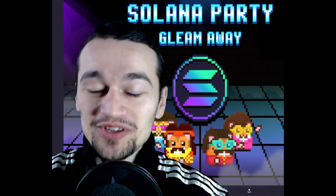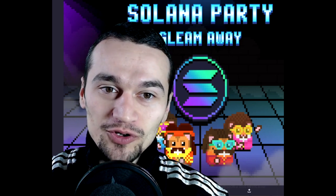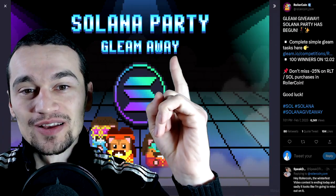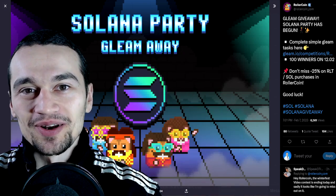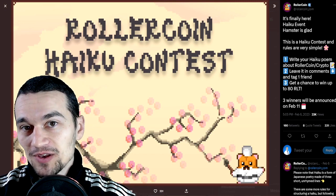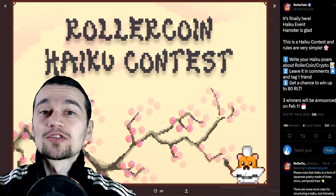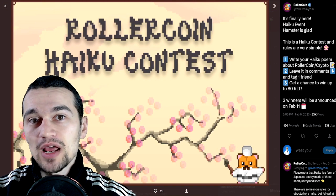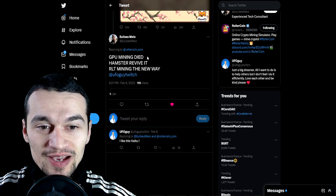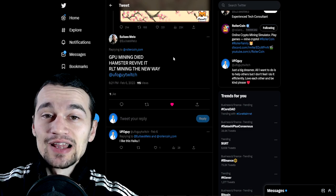If you stayed this far in the video, click the like button and subscribe if you're new, because I'm gonna reveal this Solana party secret. There is a Solana Gleam giveaway that you can join on Twitter — and this is not everything. Rollercoin is also hosting a haiku contest and someone is gonna win 80 RLT. I'm gonna read you the one I personally like the most. It's by Elisa Smelo, the messenger in my comment section. He said: 'GPU mining died, hamster revived, ROT mining the new way.' I like this one.